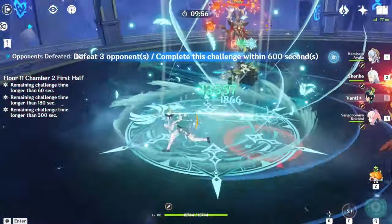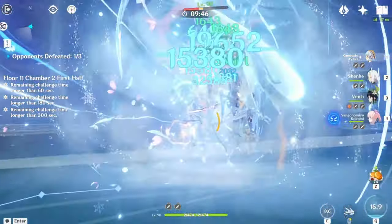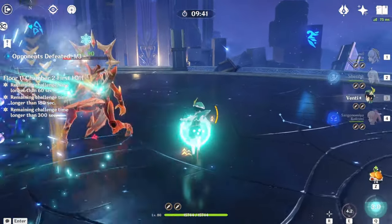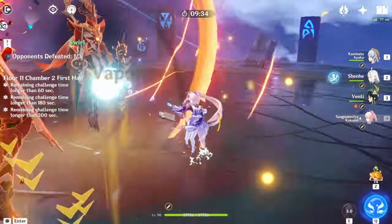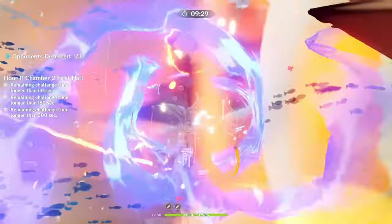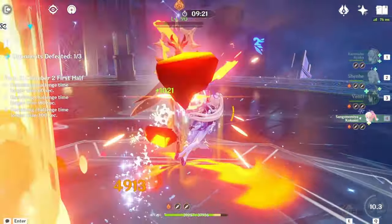Remember when I said to bring Hydro characters? This is exactly why — Chamber 2 is the two Lector floor. I ran Ayaka Freeze because it's just way too good. The Lector's health is already going down, and now I use Kokomi to get rid of their shields. It's best to gather them up instead of dealing with them separately, because you can take down their shields faster.